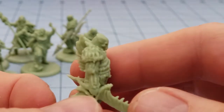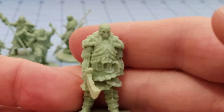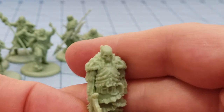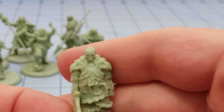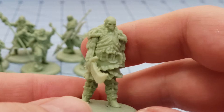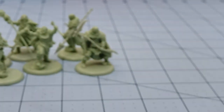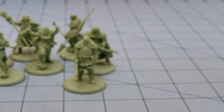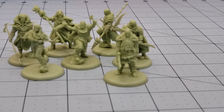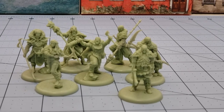One thing I've noticed is that even when the figures look like they have kind of mushy detail, give them a good quick Agrax Earthshade wash or Strong Tone or something along those lines and it really helps make things pop. Even if you're not going to paint the models themselves, I highly recommend putting a little something on there to help those details stand out. Nobody wants to go into battle with their models plain and boring.